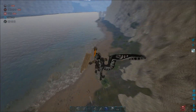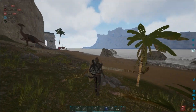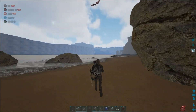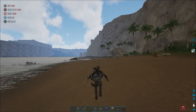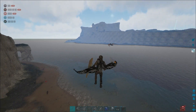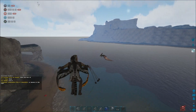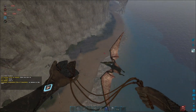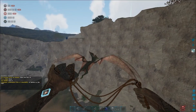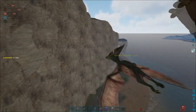You can either tap spacebar again or press X and it will do a gliding motion down — you'll take no damage or barely any. Very OP. I use it especially on smaller tribes when I don't have a spyglass. I'll try to shoot the Pteranodons out of the air as they're flying away.